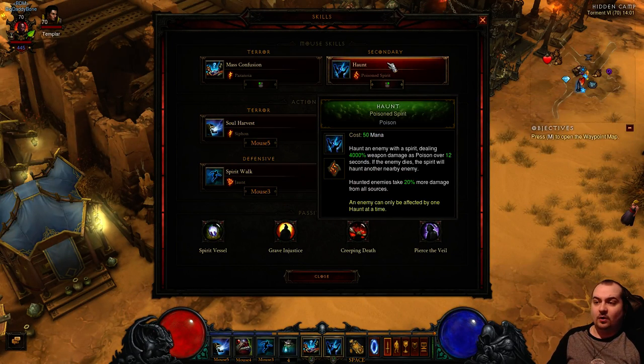On the right click we've got Haunt Poisoned Spirit. This is fantastic - it's a rune that was patched in a couple of patches ago. It makes an extra 20% damage from all sources, so in group play it's going to be an extra 20% damage and of course for your own damage as well. Haunt Poisoned Spirit - absolutely fantastic spell.